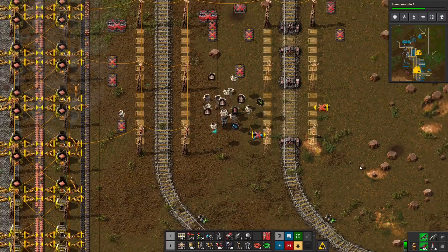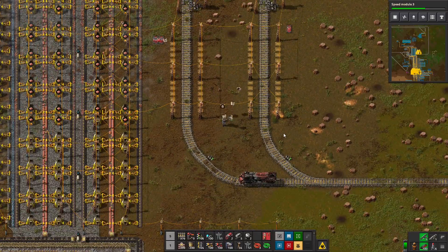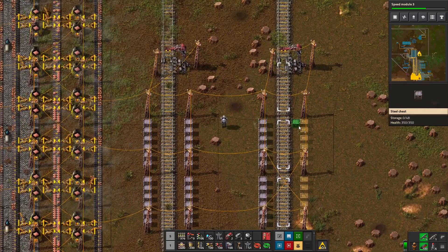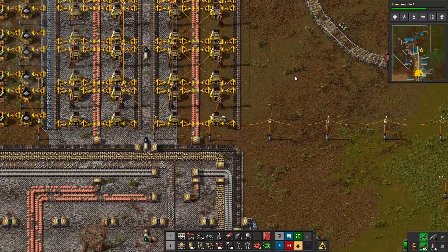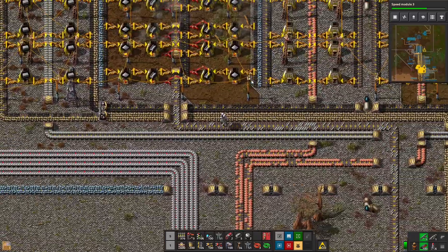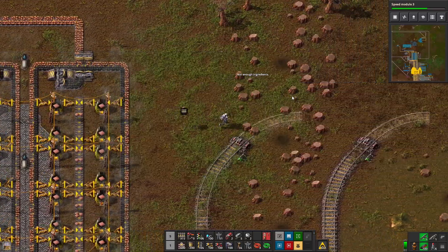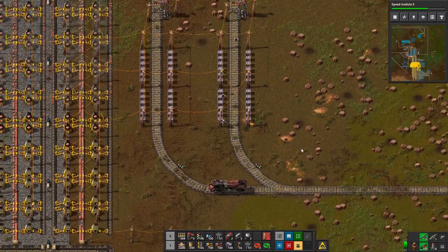Instead of loading these boxes, we're going to be unloading them. Also, they're going to be steel boxes. We don't have enough right now and can't make any immediately. But we are making steel right here, so we might as well pick some up and make more steel boxes. We're going to want steel boxes at the other station too.